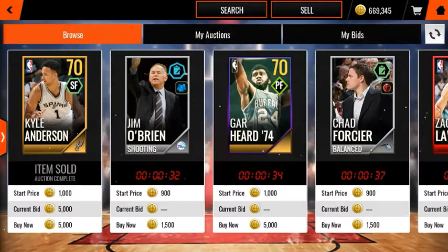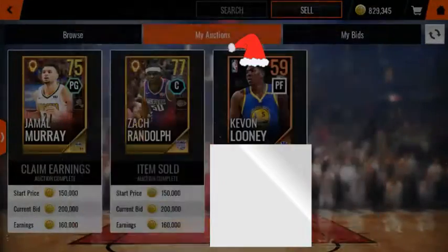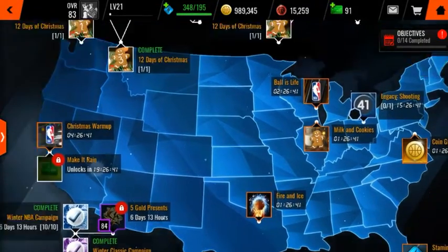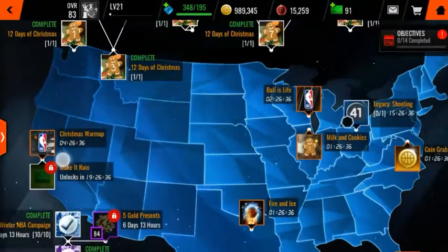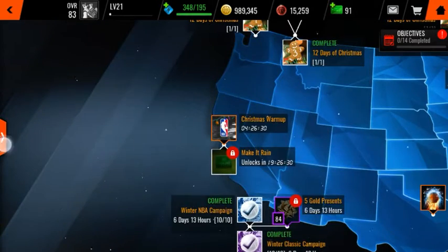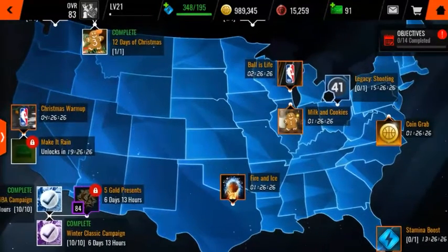All you want to do is basically just get the gold players. As you can see, I sold them — I sold them and I almost got a million, and I just started this today. Basically what you want to do is play both of these Christmas warmups and you'll get some Fire and Ice. If you want to play all three of these, I'm about to go ahead and complete those and I'll be back when I'm done.